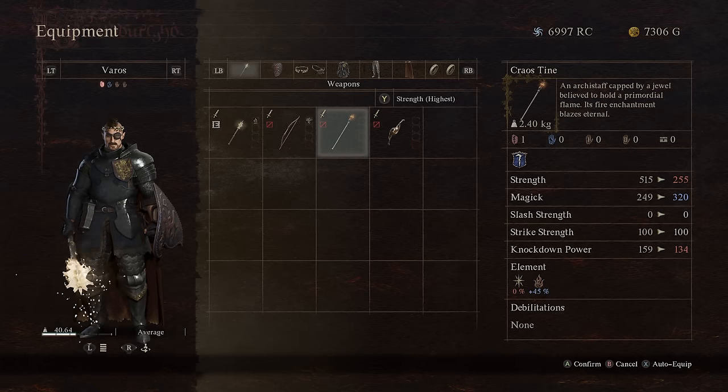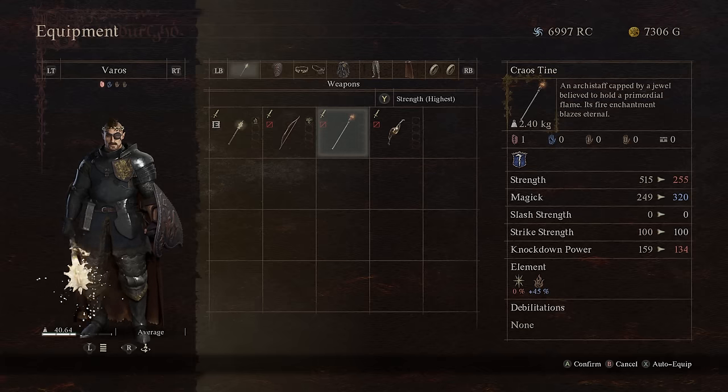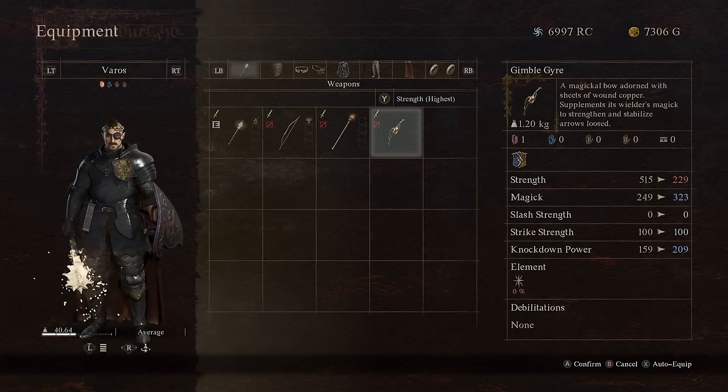If I take a staff like the Krause, it does magic strength, so I want that as high as possible since it's only going to be used by a sorcerer. Putting points into Elven is probably going to be the best bang for the buck. The same logic applies to the Gimbal, since that's a magic archer weapon.